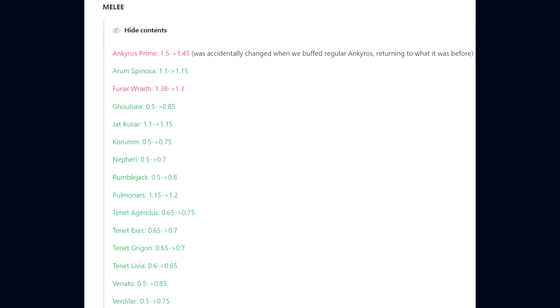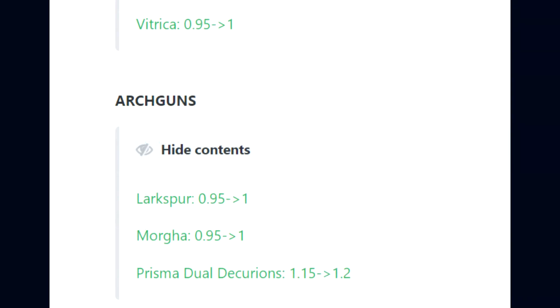Continuing melee changes: Pulmonars 1.15 to 1.2, Tenant Agendas 0.65 to 0.75, Tenant Exec 0.65 to 0.7, Tenant Grigori 0.65 to 0.7, Tenant Livia 0.6 to 0.65, Bernardo 0.5 to 0.85, Vertilac 0.5 to 0.75, and the Vitricar 0.95 to 1.